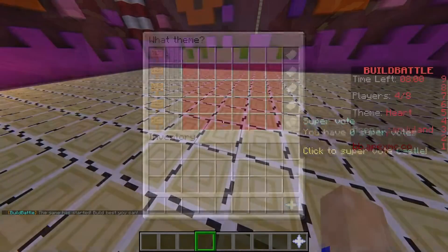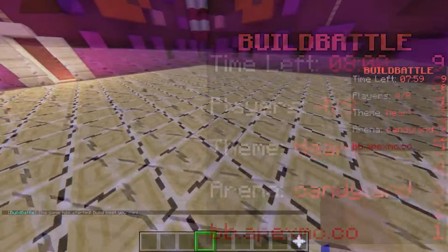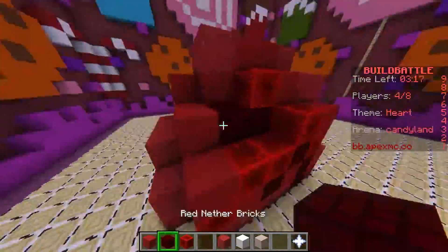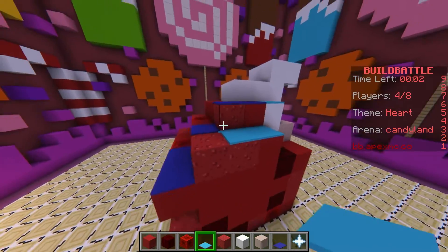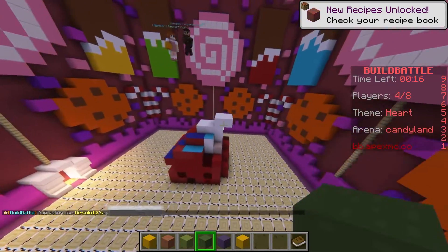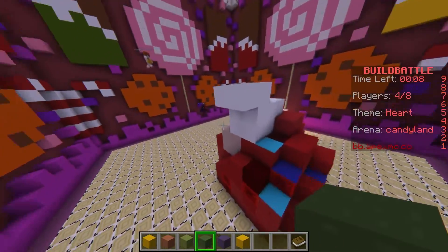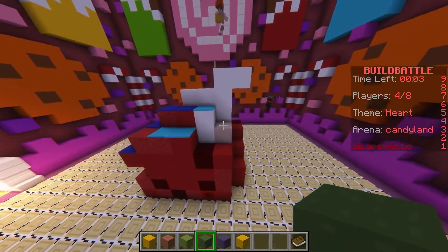In this case, we all selected Heart. You'll be given eight minutes to build and select the items that you want to put into your build. From here, it's all about your creativity and ability to think outside of the box, which can earn you some bonus points sometimes. After the eight minutes is up, each player will be transported for judgment time. You'll be given 15 seconds to look at each individual piece and vote with the wool at the bottom of the taskbar. From left to right, it's best to worst, with the best being Legendary.